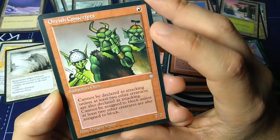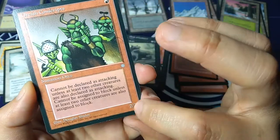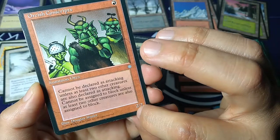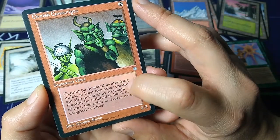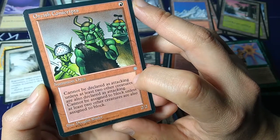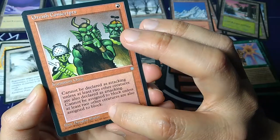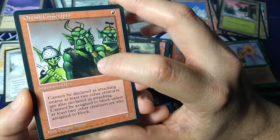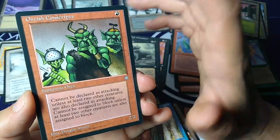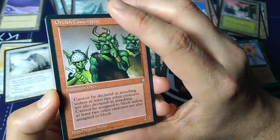Speaking of orcs — Orcish Conscripts. For one red you get a 2/2 on your first turn. But the downside: cannot be declared as attacking unless at least two other creatures are also declared as attacking, and cannot be assigned to block unless at least two other creatures are also assigned to block. So not worth it at all — you can't attack or block unless you have two more creatures. But this creature is perfect for your goblin grenade.